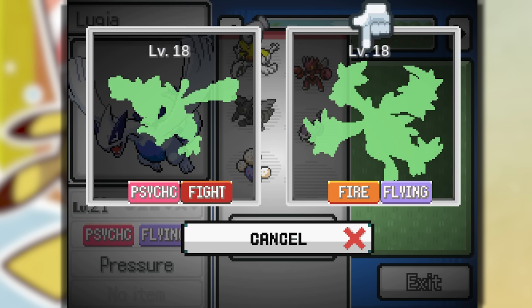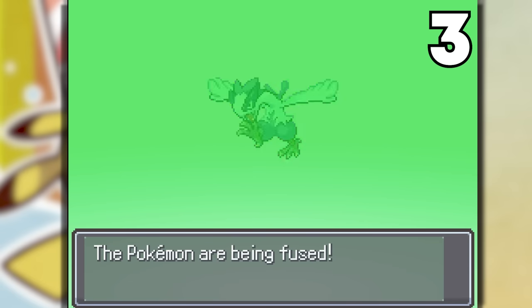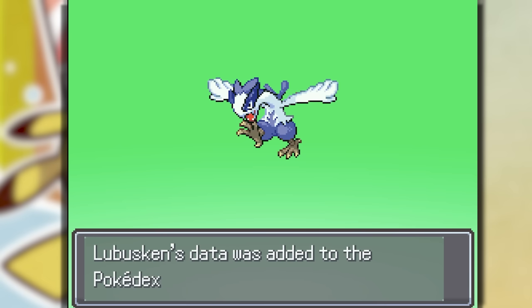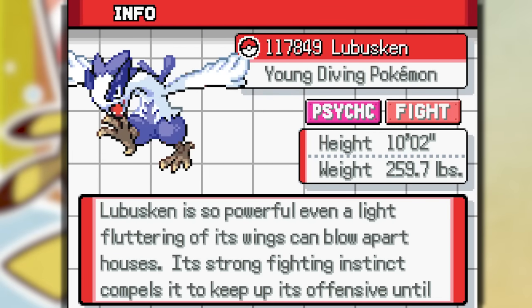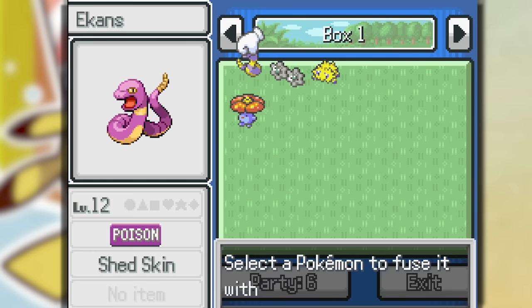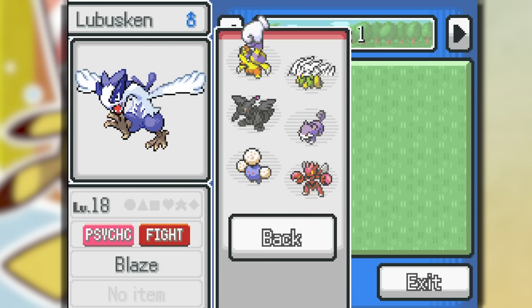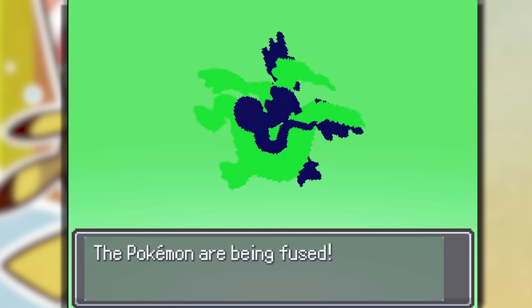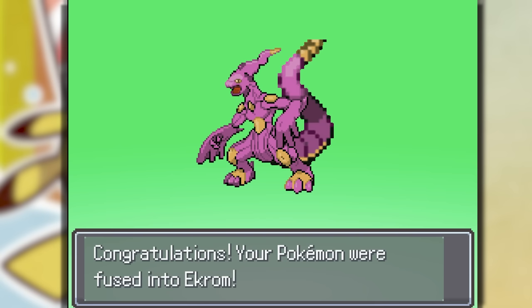Let's fuse a Combushkin with Lugia — Labushkin! This is actually pretty cool; it looks like an alternate reality of Pokemon. And we're going to do the most disrespectful thing we can do in Pokemon: Ekans with a Zekrom. I regret this decision.